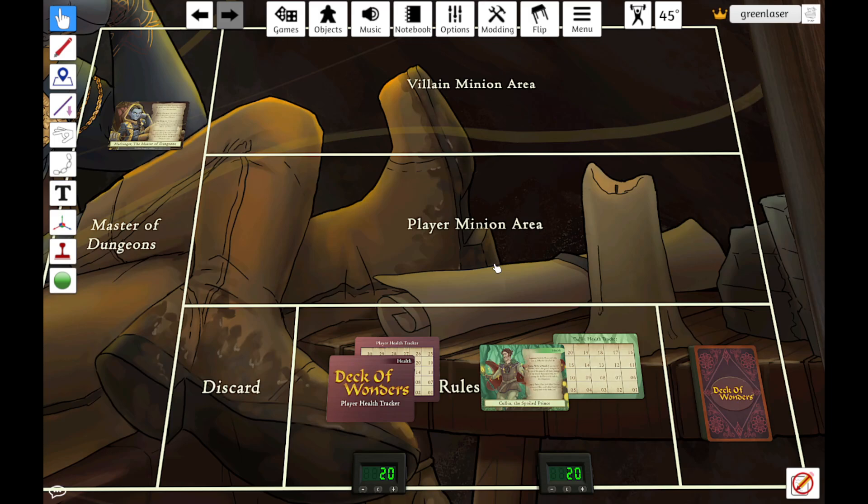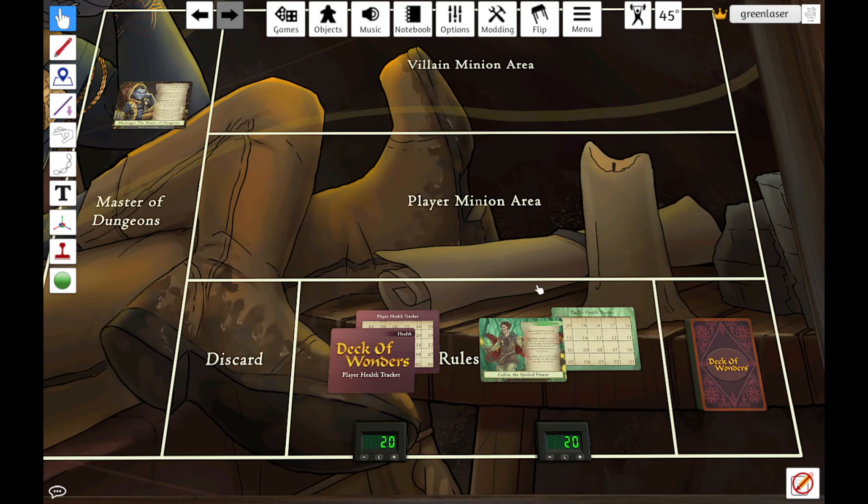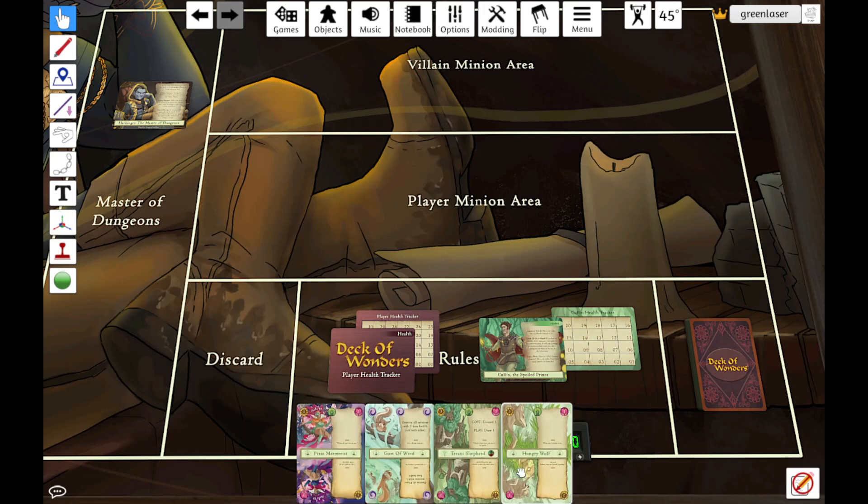It's a fairly small footprint and very quick to set up, especially if you've already built your deck. To start the game, you are going to draw four cards into your hand. We're starting on the player turn here. This is only on the first turn that you draw four cards — every turn from here on out, you're going to draw one, but you start by drawing four.